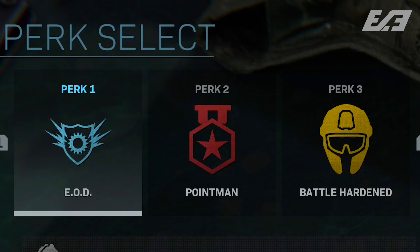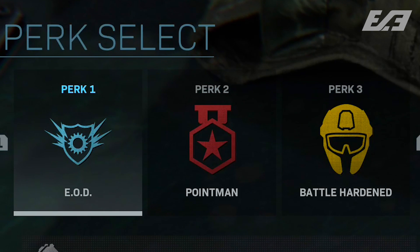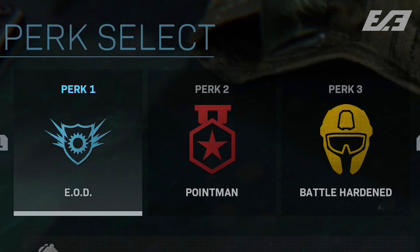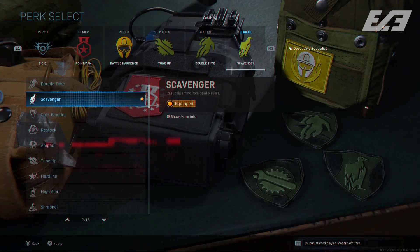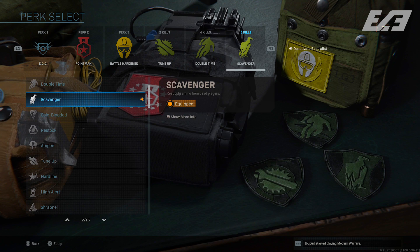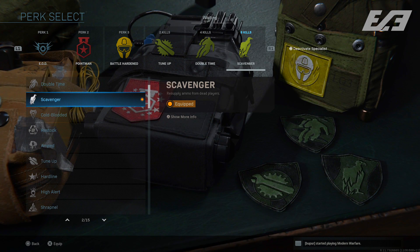Perks get a little tricky. A common combination is EOD, Point Man, and Battle Hardened — useful because static or rotating objectives like Domination or Hardpoint draw tons of explosives, and EOD reduces that damage while Battle Hardened helps against stuns and flashes. Specialist is also used in place of killstreaks due to killstreak bans. You'll often see Tune Up, Double Time, Scavenger, and Amped filling those primary perk slots.